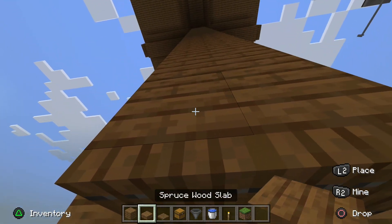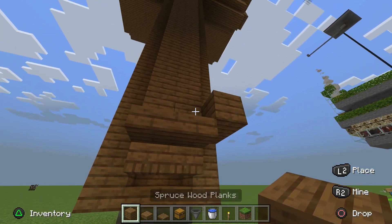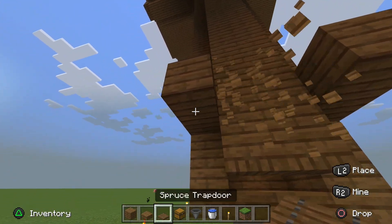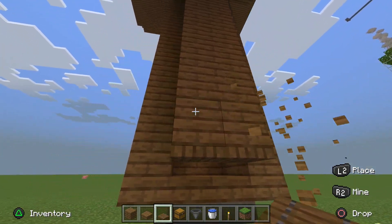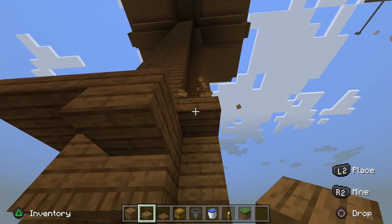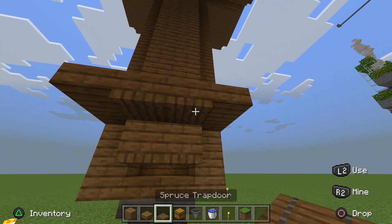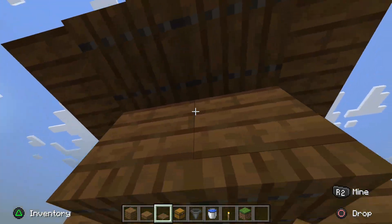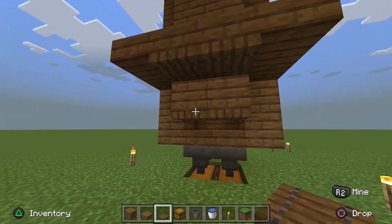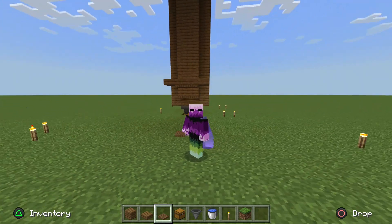You can also build yourself a protection area out of slabs so no phantoms can attack you while you're AFK — make a little enclosed area like this. That is the end of this video!